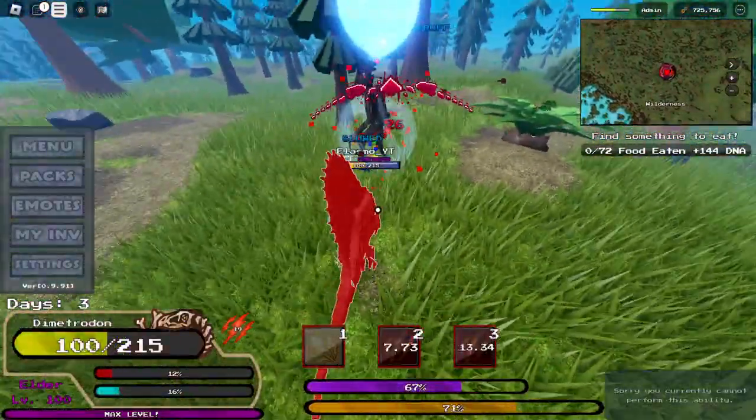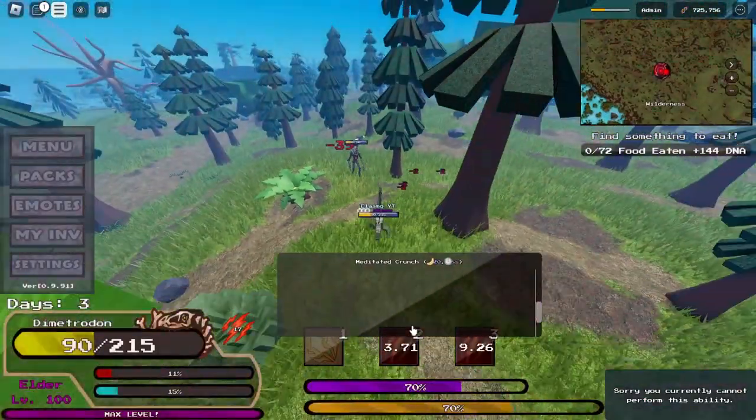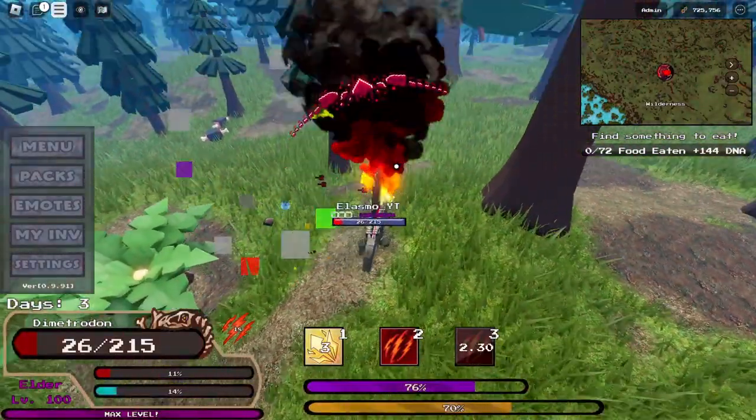Let's see if we can kill this Vahem. So yeah, that's what the lunge is useful for — you can just go through them and they're not even going to notice. I think I can just kill them in two bites. The attack is actually really good on the Dimetrodon.